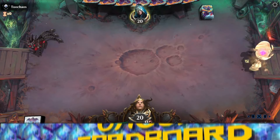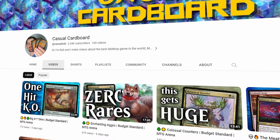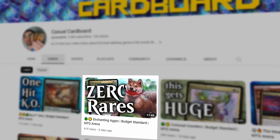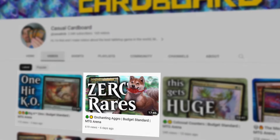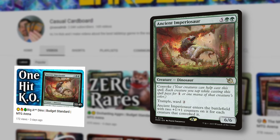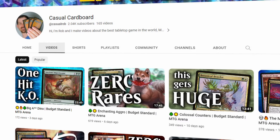Happy to keep this as well. Before we jump into the game, if you like playing budget decks as much as I do, please consider subscribing for more — like this green-white enchantments aggro deck with zero rares, or this Naya dino deck that looks to kill our opponent with a 20/20 Imperiosaur. Okay, back to the game.